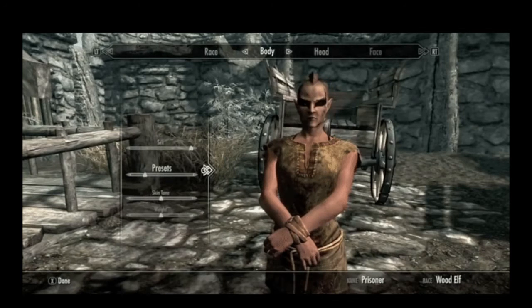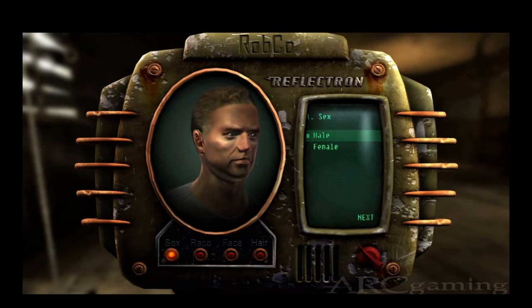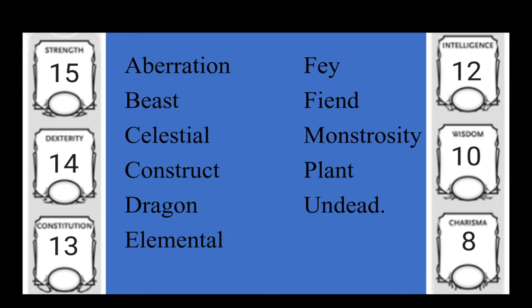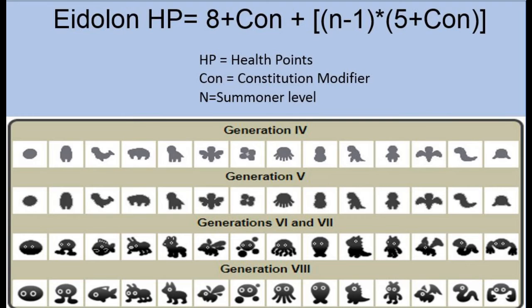When you first take this class, you get to design your Eidolon. You choose its stats based on the standard array, and its monster type can be anything except for Giant, Humanoid, or Ooze. Starting health is 8 plus Constitution modifier, and it gains 5 HP for each summoner level you take after first. You can also choose its general shape to determine how many legs it has, if any, or maybe if it's more like a fish. What I really love about this class is the customization options — even just between type and shape, you already have 36 combinations, but it doesn't stop there.